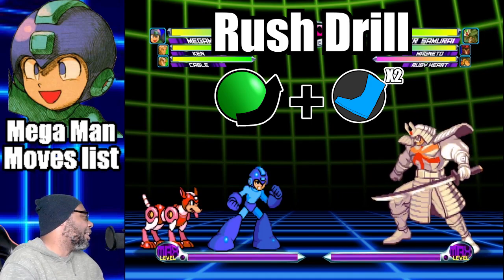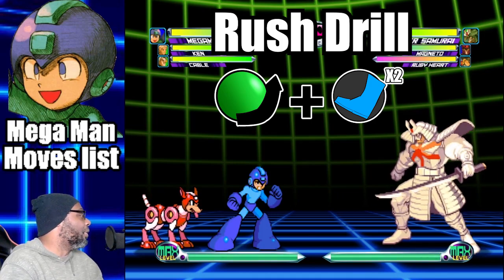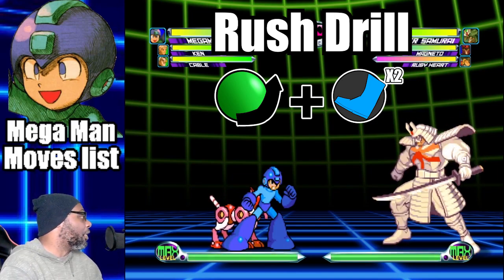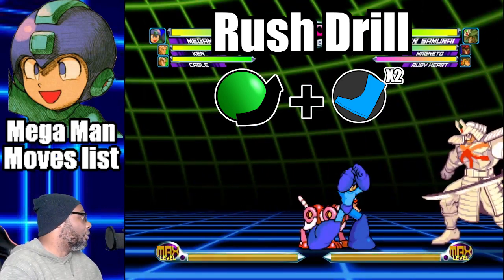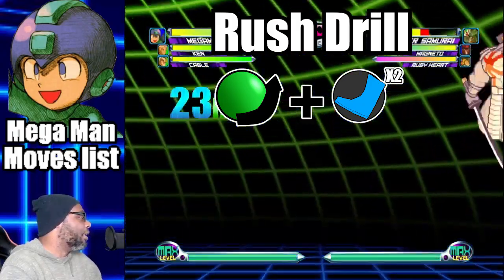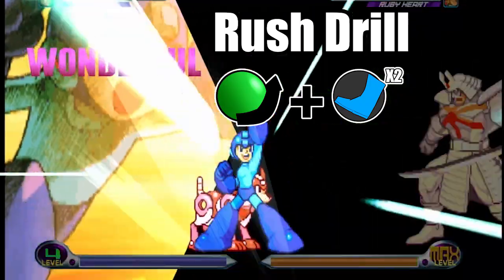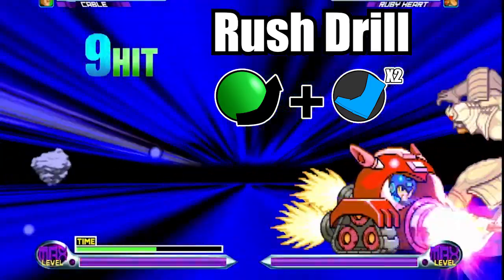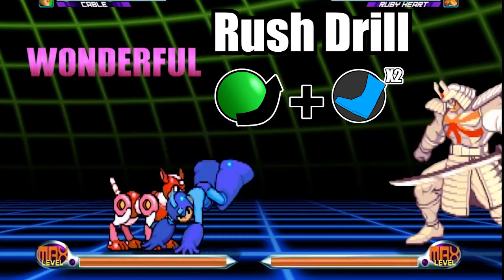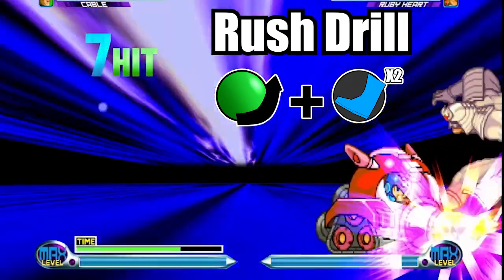The second hyper combo is called the Rush Drill. To do this move, do a quarter circle forward and press both kick buttons. This move turns Rush into a drill with Mega Man in the driver's seat. It does massive damage, and for added hits, mash the attack buttons.